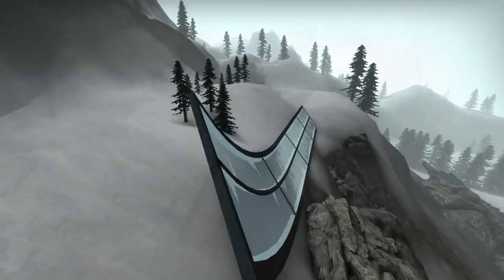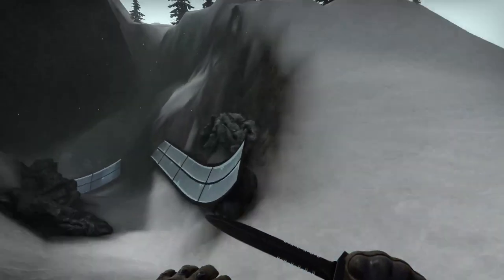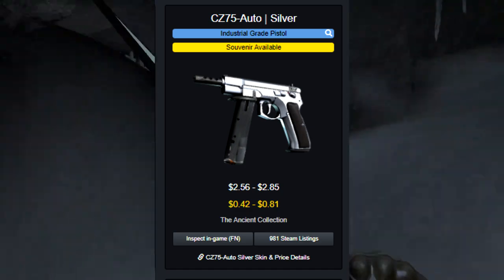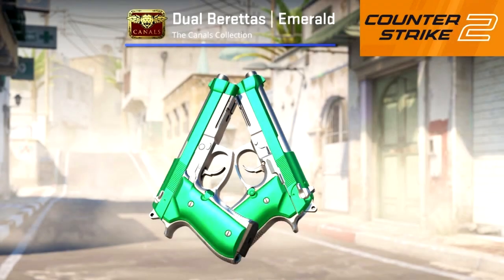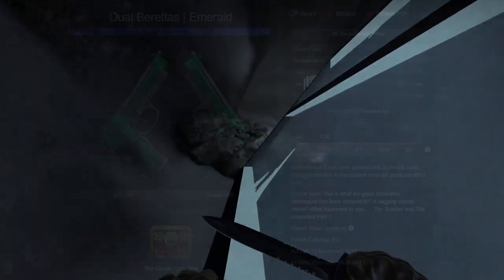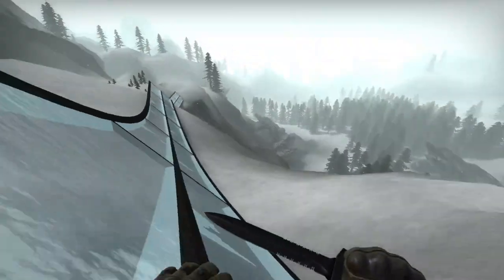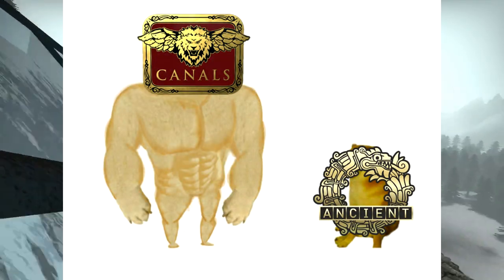I've heard a lot of people talk about the CZ Silver, but the CZ is a very unpopular weapon and the Silver is very obtainable, so it's unlikely to bear much fruit. Instead I'd direct your attention to the Dual Berettas Emerald, which has a similar paint finish but has actually been surprisingly popular in pro play — I saw the Dual Berettas pop up a lot at the Blast Pro Major. They come from the Canals Collection, which is an operation collection, making them more expensive but with a lot more potential.